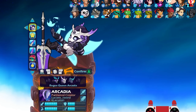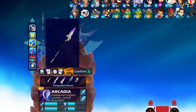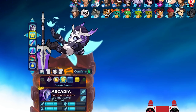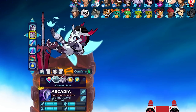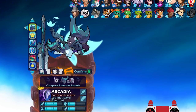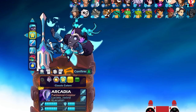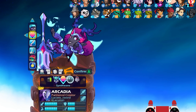And then her last skin is Rogue Queen Arcadia. Very cool. Kind of has Day of the Dead vibes, makes her look like a skeleton. Her weapons are kind of basic, but the skin itself is awesome and looks really cool in different colors. So just to start off the video, let's play one game with her base skin, and then I'm going to play a game with all of her other skins as well.